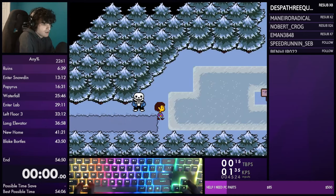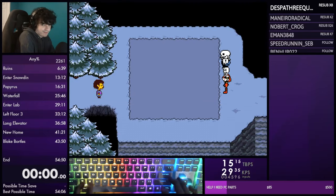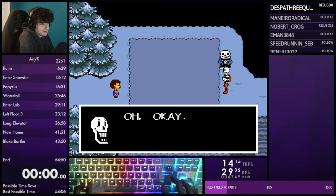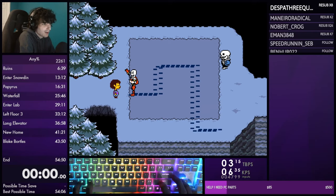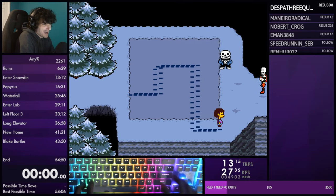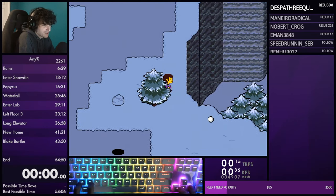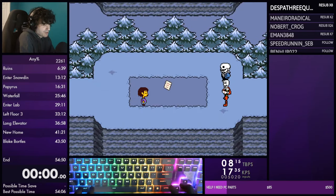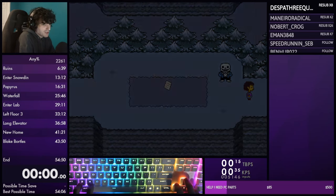Coast along the ice here so you don't get any encounters in this room. As you enter the next room you should be mashing. Now Papyrus's puzzle - Papyrus actually shows you the solution to the puzzle. You can walk diagonally through it to be a bit quicker. In the next room we're going to completely ignore the ball minigame - it's worthless. There is technically a strat at the end of this room but don't do it because it's bad.